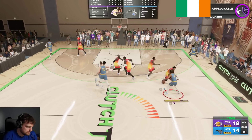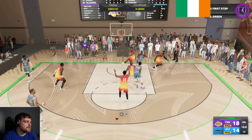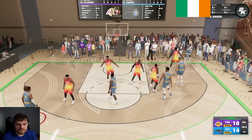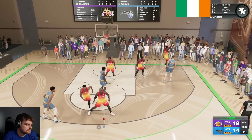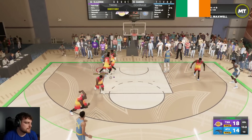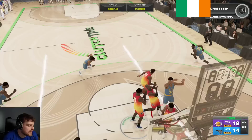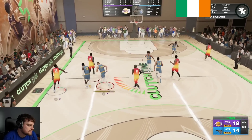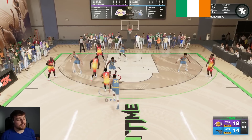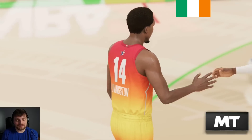We're going to shoot that one with Jalen Green — we bricked it. Stay calm. Take the long two — that works, Giannis. You making that is very important. I did just shoot two long twos with a guy who isn't a very good shooter. And if he's smart, he's going to dribble it out. Unlucky. The funny thing is, Giannis is probably the best of every one of these cards, and he's still not great.